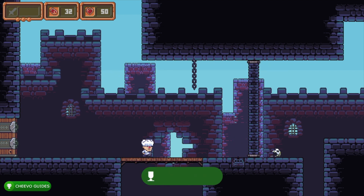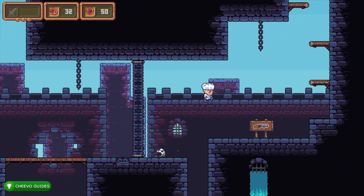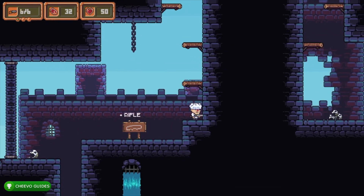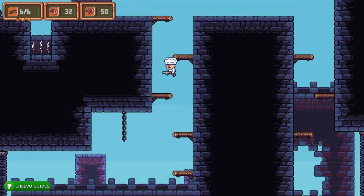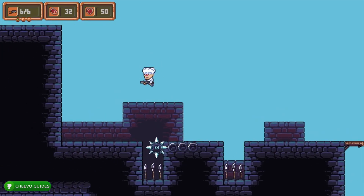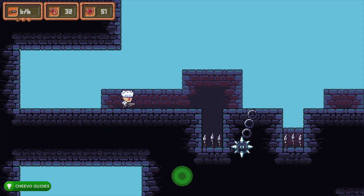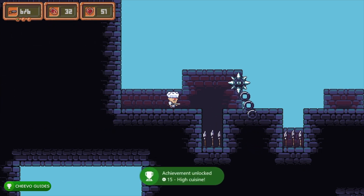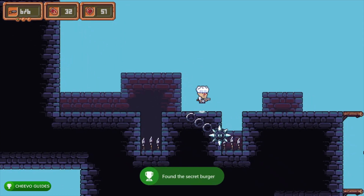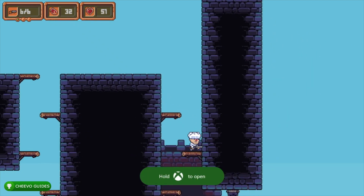There is one hidden collectible in the game: the secret burger. There's an achievement related to finding it. It's located in level 2-1, the beginning of the second world. Once you start the level, walk past the rotating mace and it will be hidden behind a wall. Finding it is worth 15 Gamerscore.